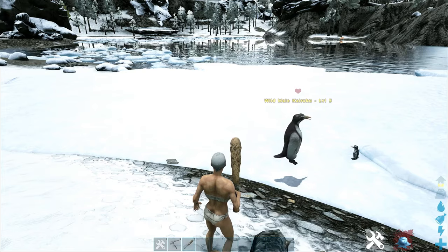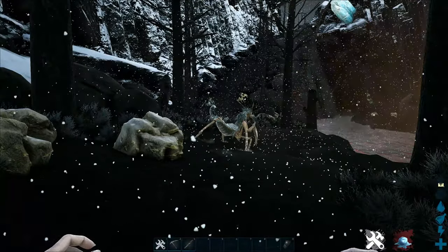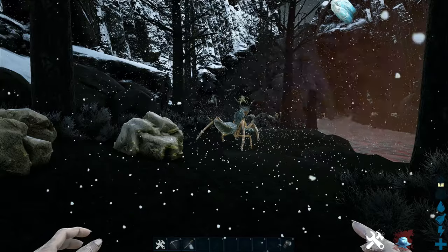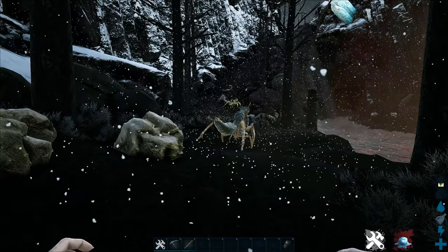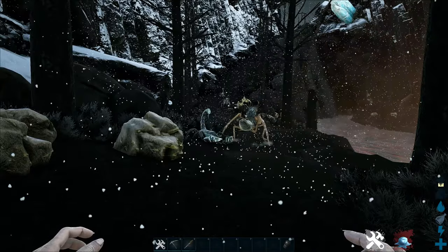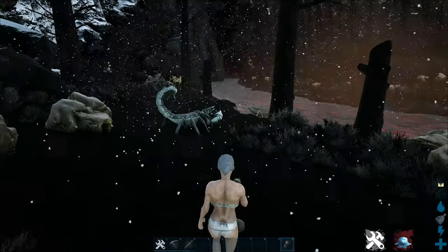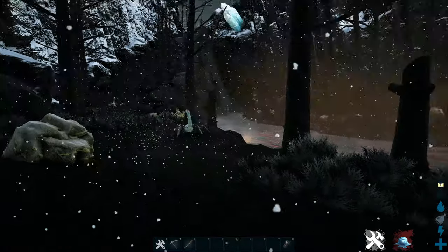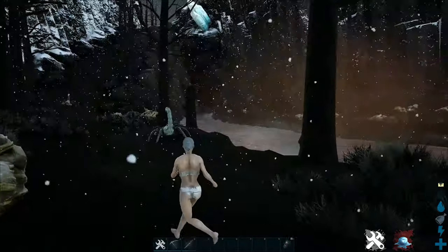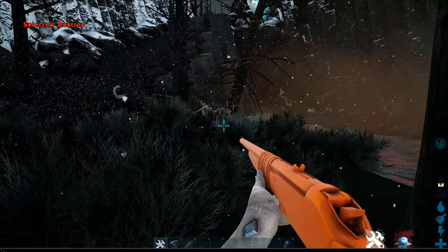The last source of poly I'm going to cover in this video is the mantis located in the wyvern scar. I'll give you the coordinates: 7.8, 76.5 — it's in the wyvern scar where all the wyverns spawn. As you can see, there's just a ton of mantis in there.